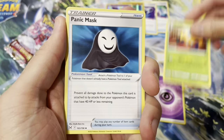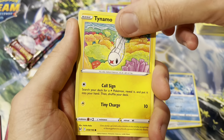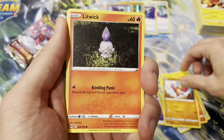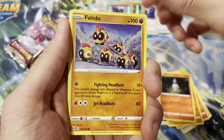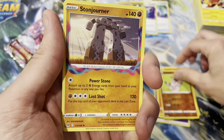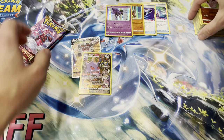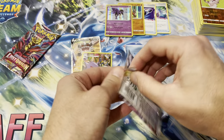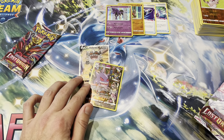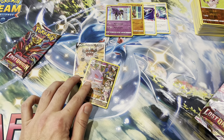Psychic, Dotler, Panic Mask, Cedra, Tynamo, Litleo, Mienfoo, Litwick, Phalanx, Rockruff reverse, and a Lost Stonejourner. Alright, we got two packs left - surely we can pull another ultra rare in the regular spot out of 12 packs, right? One ultra rare out of 12 packs would be kind of rough.